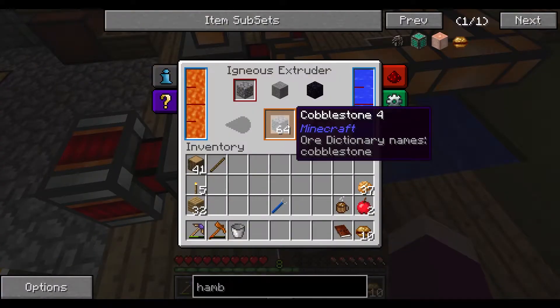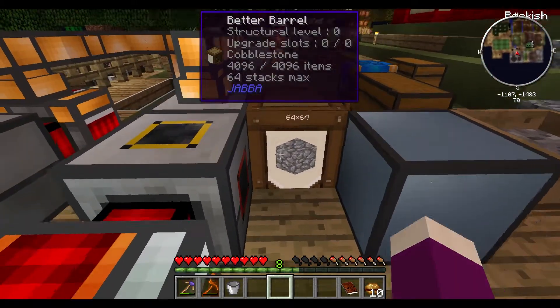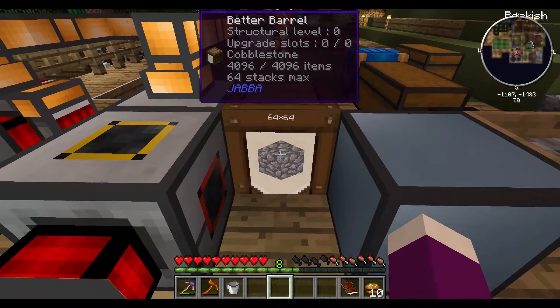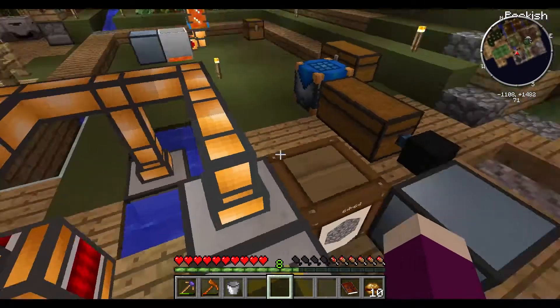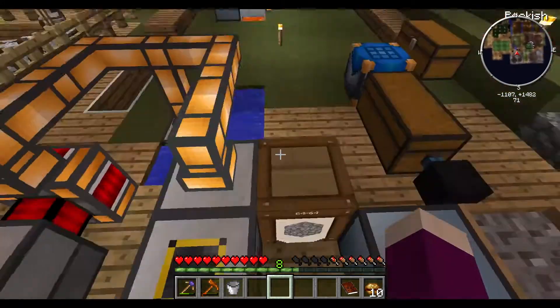I've got my igneous extruder working and this thing is amazing. I love it. I now have 64 stacks of 64 cobblestone — that's 4096 cobblestone. Seeing as I was doing it all by hand before, this is a major upgrade.